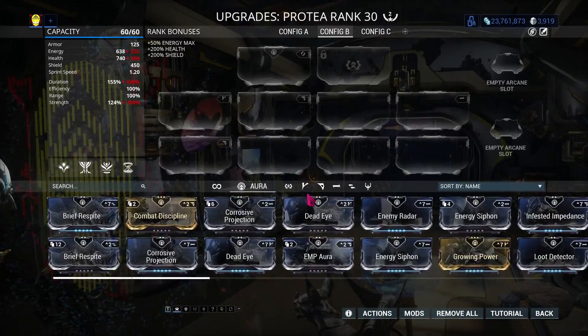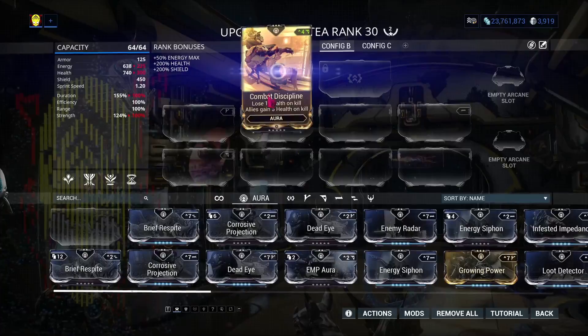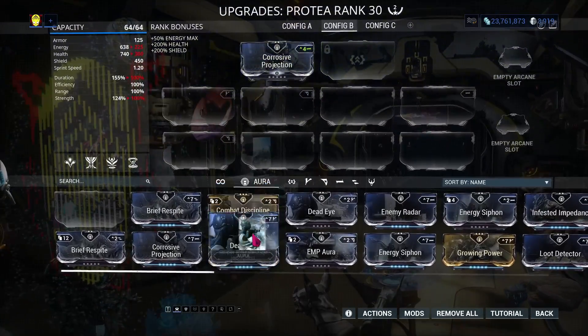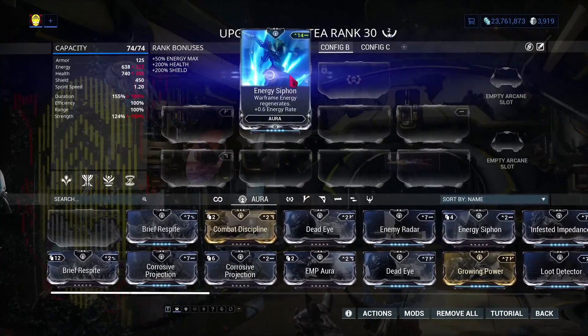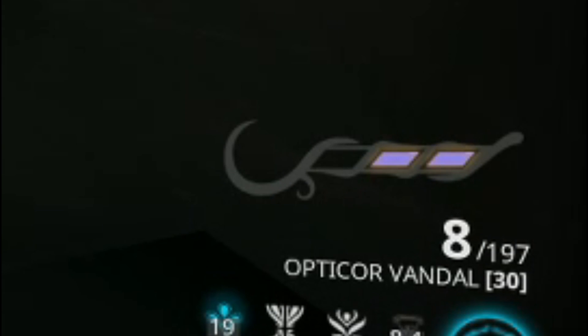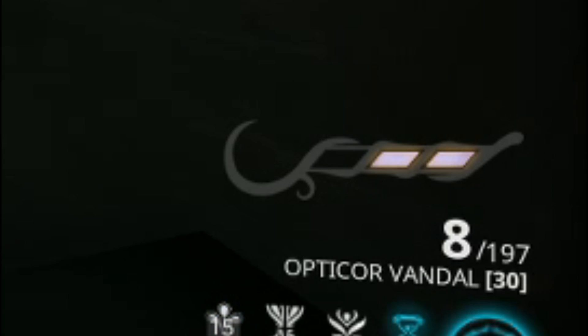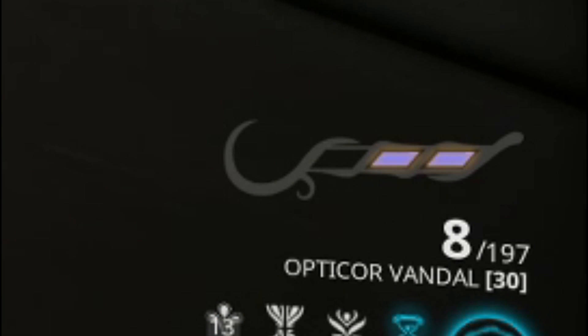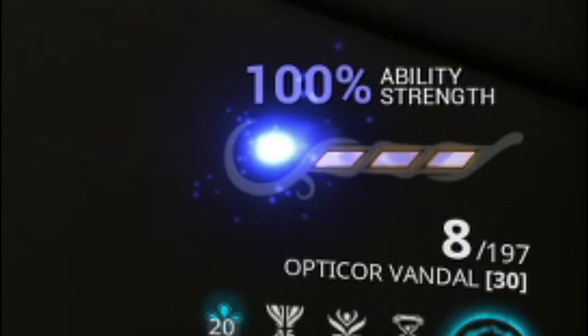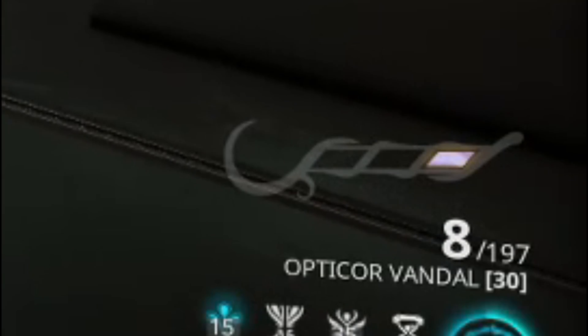Let's get into it. Protea's passive ability is the fact that she comes with a built-in aura forma, which means that any type of aura modification will fit here. Yay for democracy. The next thing is that Protea will automatically super boost every fourth ability cast. This boost is a flat 100% power strength increase. At the bottom right of the screen, you will find a gauge that indicates how far along you are in the casting count.